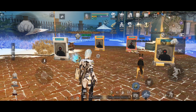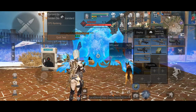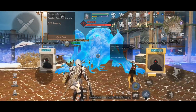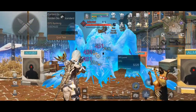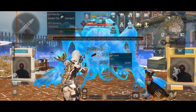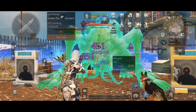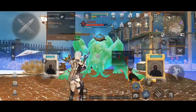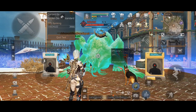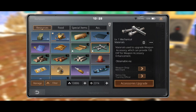Now let's check our damage step by step. I'm choosing a small boss here so you can see the difference clearly. Damage without any buff is 451 per shot.